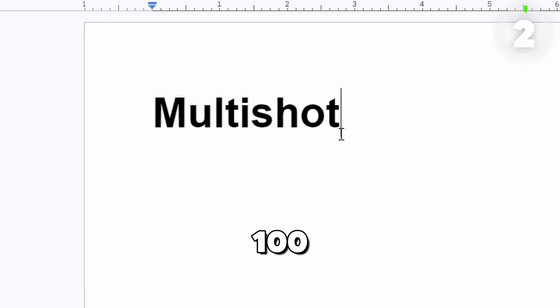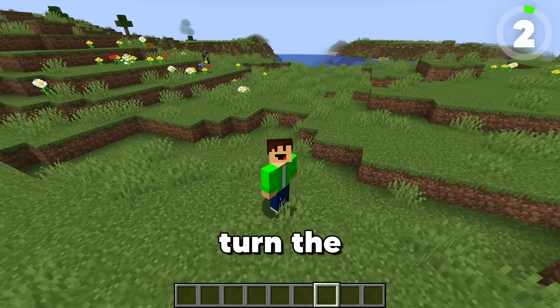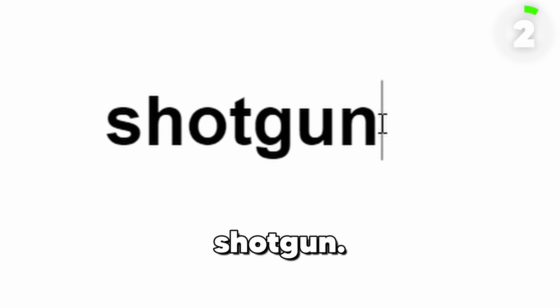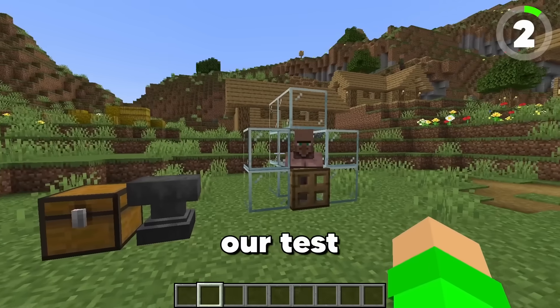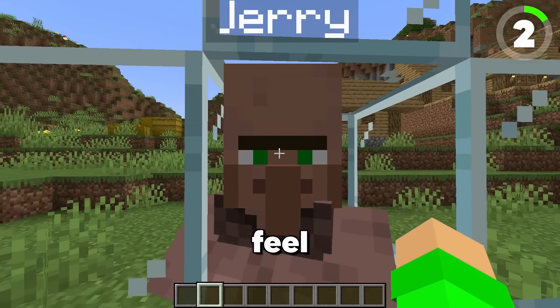We're going to Google Translate multi-shot 100 times. The result: shotgun. I wonder if we can turn the multi-shot of a crossbow into a shotgun. Gamers, we have our test subject here. His name is Jerry. Say hi to Jerry. You're about to feel something.